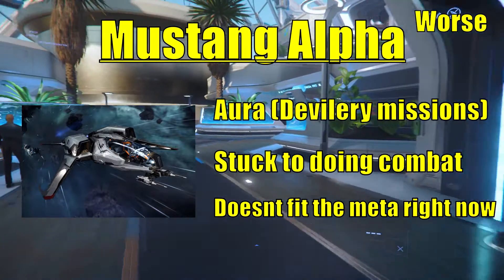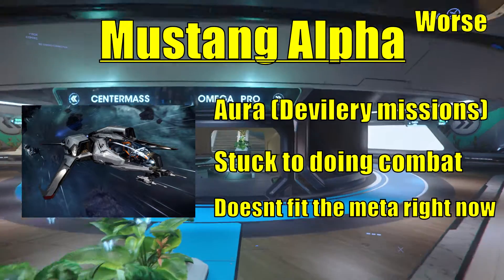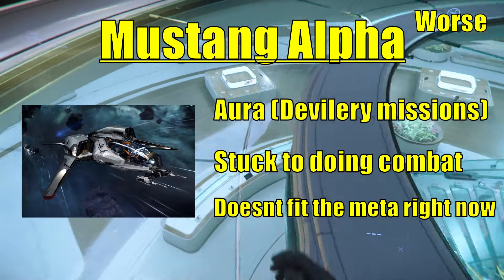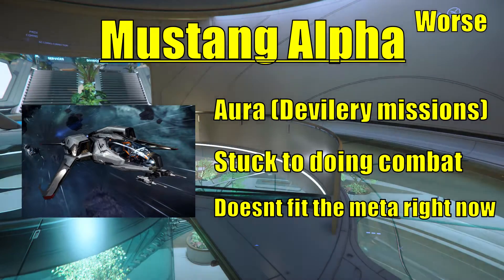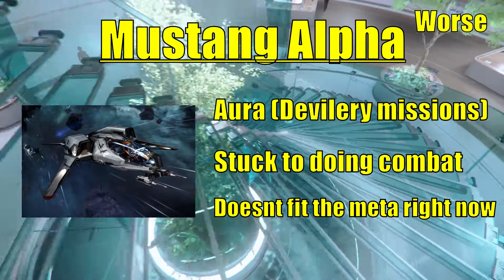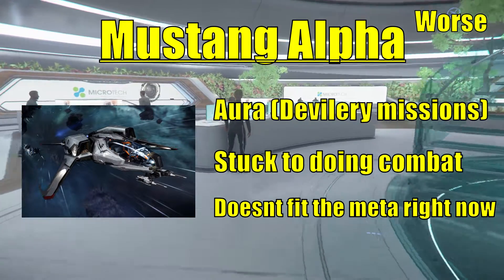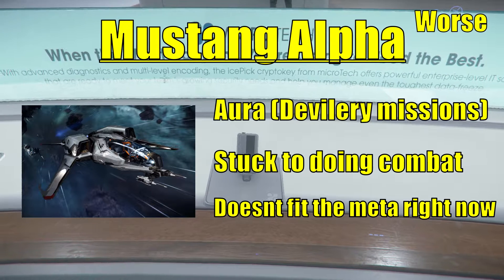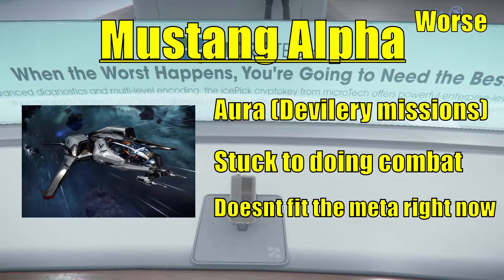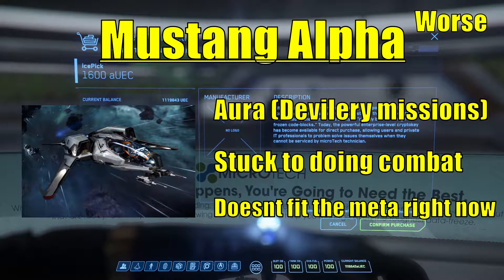The Mustang doesn't compete well with the Aurora, and the meta is the big criteria bringing it down. The Aurora can do delivery missions and the Mustang can't. The meta for starting ships right now is to do delivery missions to get as much money as possible, then either rent a Prospector, buy the ship you want, or buy a ship to make more money. You can't do that with the Mustang, but you can with the Aurora.